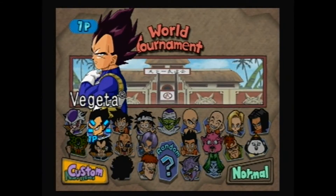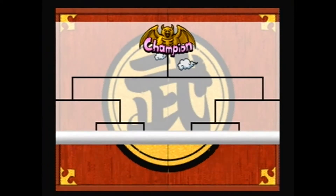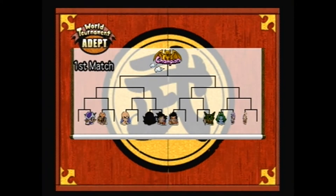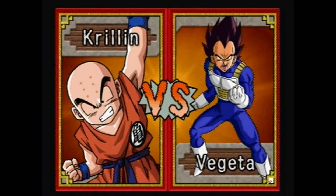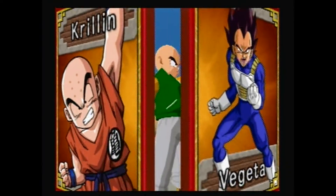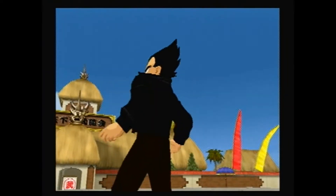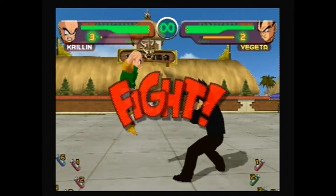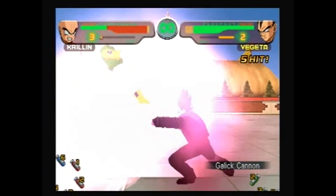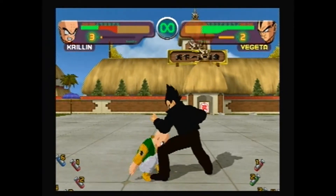Let's go to Adept, and let's be Vegeta - custom, with the alternate costume because the alternate costume is awesome. As you can see, there is one more round that's been added - there are more rounds now. And we get to fight Krillin. Get up Krillin, I haven't finished beating you up yet.